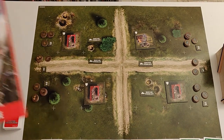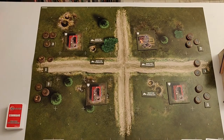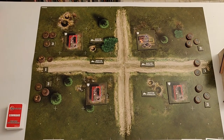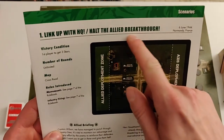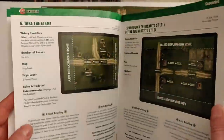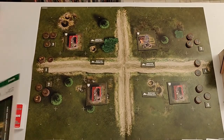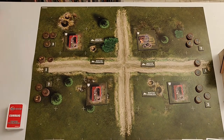This is a playthrough video of Airfix Battles, which is a multiplayer game but which also includes a solo mode. This is the first scenario, called 'Link Up with HQ' or 'Halt Allied Breakthrough' depending on which side we're going to play. This game has 10 different scenarios - not all of them are suitable for co-op. For example, the last scenario is a four-player battle, so you would have to use the bot for three of your opponents and allies, which would be quite a hassle.